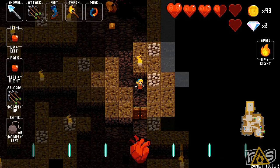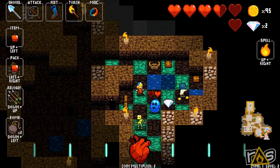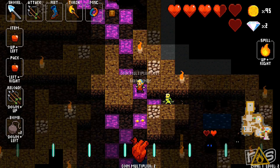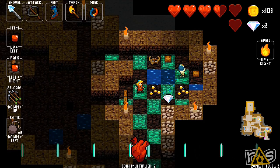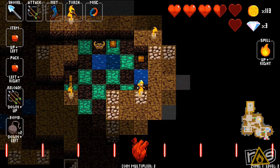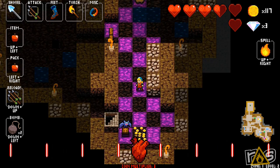Oh, a crossbow — never had a ranged weapon before! With ranged weapons the only thing is you've got to reload them. You do down-up to reload. It seems like it only has about three shots. I know the blunderbuss only has one shot.